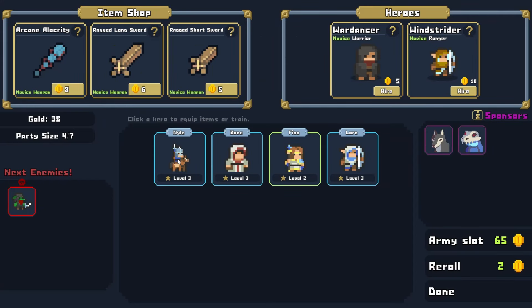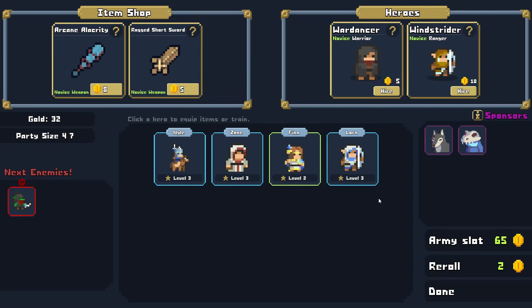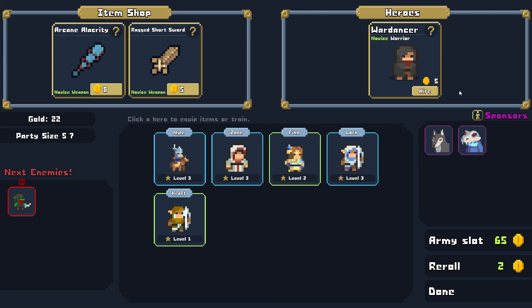I think our Cavalier probably needs a new weapon. I believe this is a boss fight coming up next. We have a long sword and a short sword — the long sword is going to add Lifesteal and attack damage. Long sword it is, so let's throw that on our Cavalier, even though it appears he's using a Lance. Should we go with another Windstrider? I think we could — let's do it. We got Craft again — Craft was a member of the last run, MVP of the last run if I recall correctly.